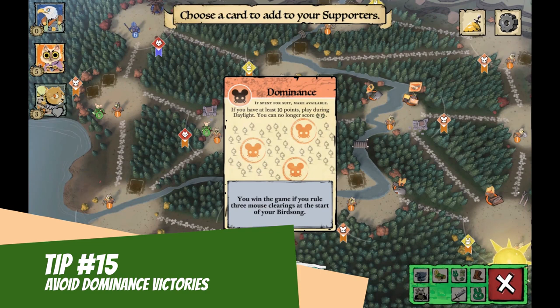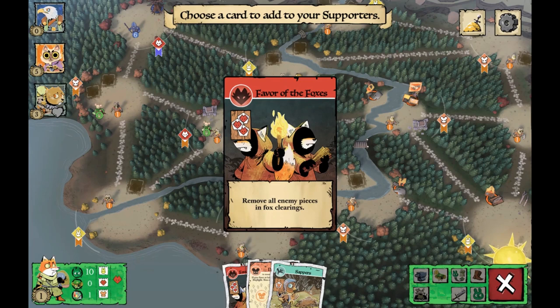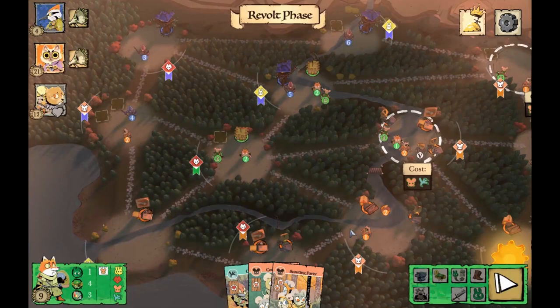Tip fifteen: you should probably avoid dominance victories because you have fewer warriors than all the other factions, so you're not really in a great place to win that way. Just keep spreading your sympathy — that's your ticket to glory.